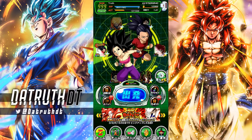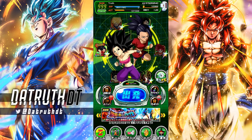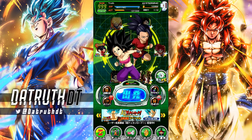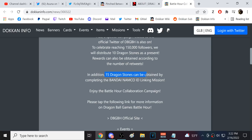We're back for another Dokkan Battle video. Today I want to talk about the Dragon Ball Games Battle Hour and its impact on global Dokkan and JP Dokkan. We got missions and a Bandai Namco ID linking thing on both global and JP. There are stones and missions that can be done for both versions, rewards depending on tweets and followers of official media accounts, and you get 15 stones by linking the Bandai Namco ID - this is on both versions.